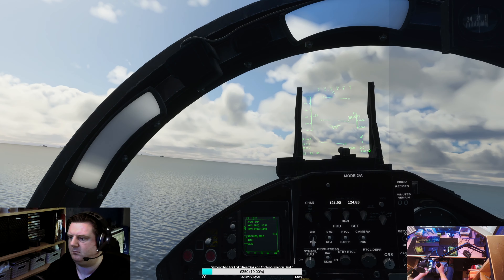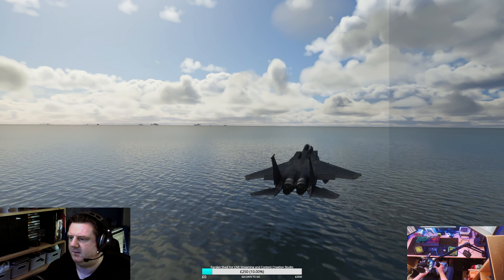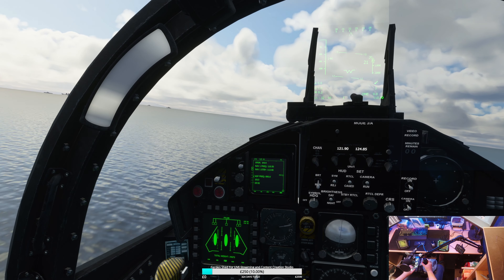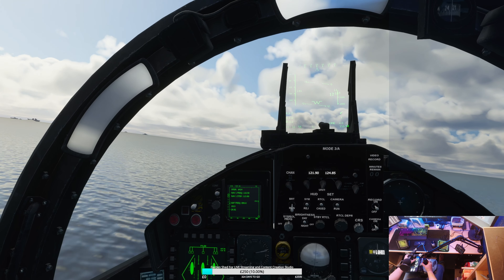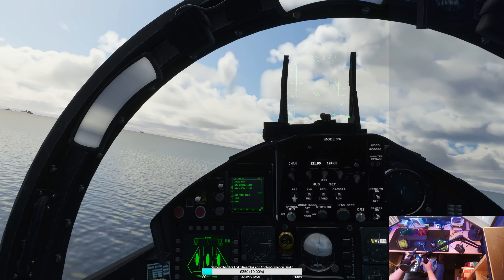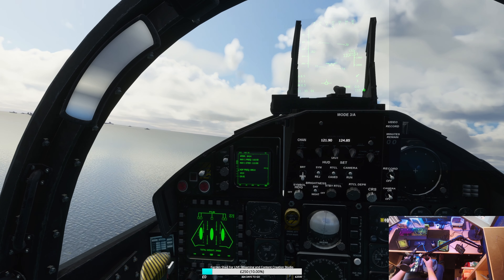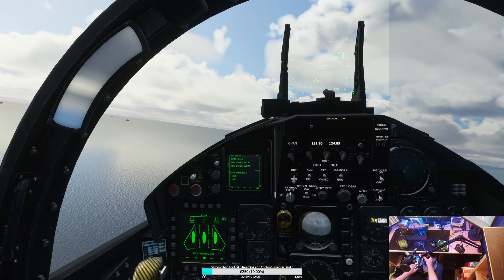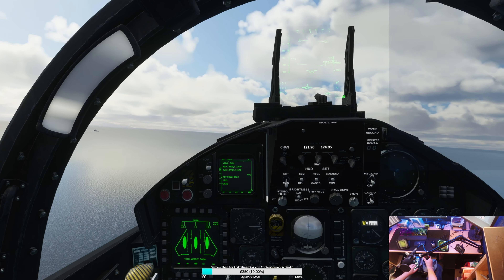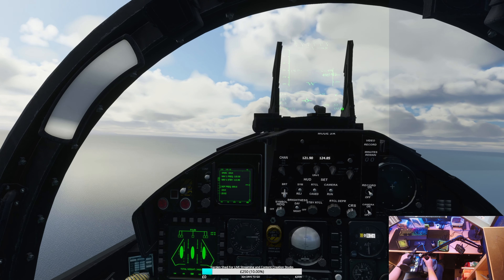The F-15 is one of the most stable aircraft ever designed, capable of flying on just a single wing. As such, stalling and spinning this aircraft are damn near impossible to achieve - I tried multiple times without success. There's even a section in the manual which tells you how to get out of a stall or a spin, but I just couldn't get it to spin or stall. It was damn near impossible.